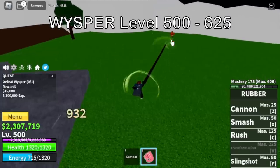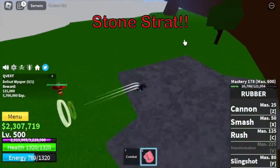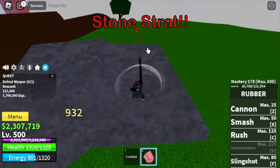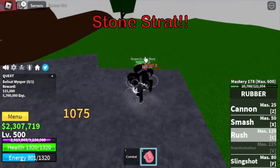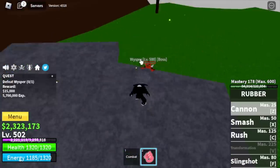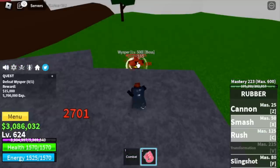Next island is the skylands. Target here is the boss, the whisper. Technique: the stone strat — just go here on this stone and he won't be able to damage you. We are not going to grind on the royal squads, royal guards, or the thunder god. We are going to stay here until 625.